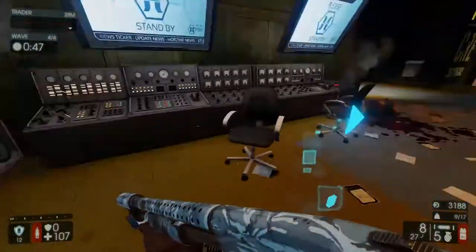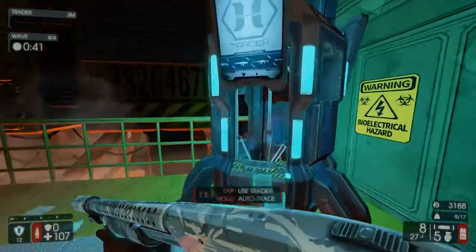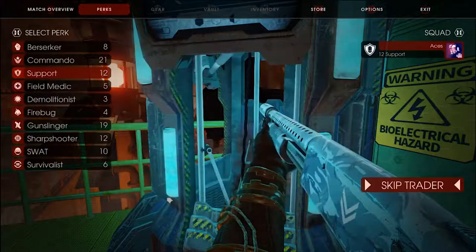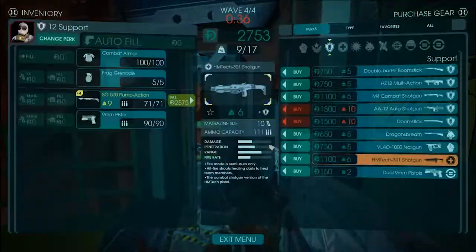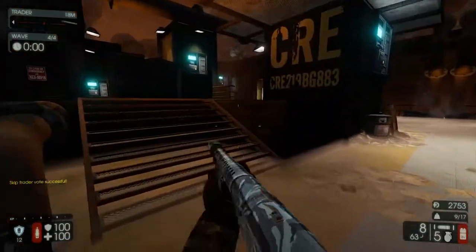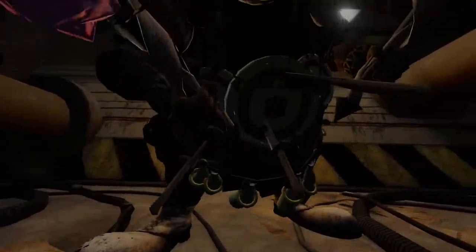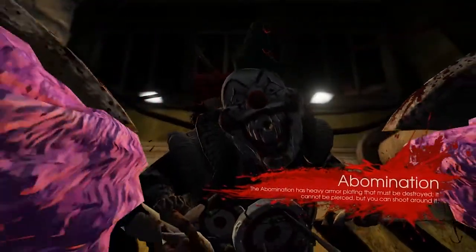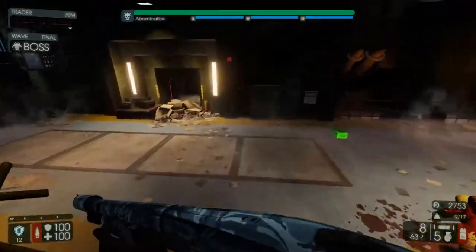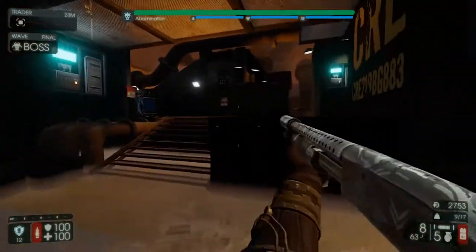The boss wave. So this should be interesting. I'm going to put on the damage thing because I got full armor this time. That's probably gonna be Patriarch — wait, no! It's Abomination! Oh, that's not necessarily a good thing for me though. This boss fight arena is small and this boss is a little annoying. It might be that he's not really well designed.